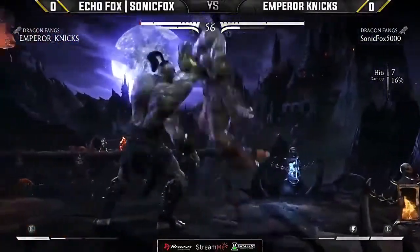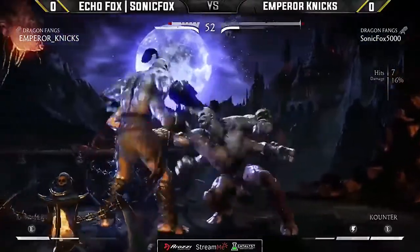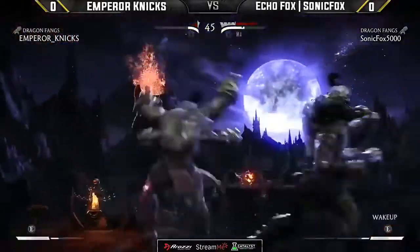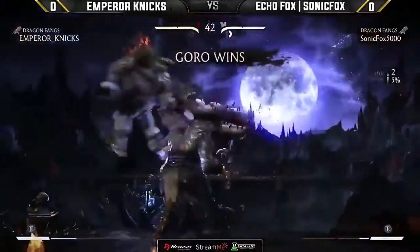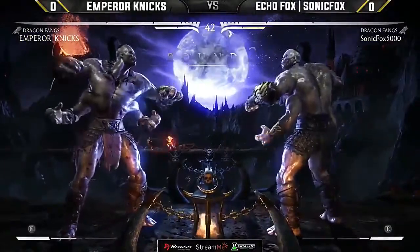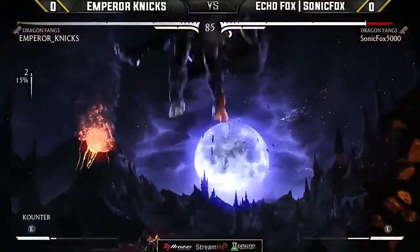Plus again — more plus frames. Look at the chip damage. Sonic Fox still has a lot of meter to work with, but now Nyx is in the lead. Another down one command grab. A down one command grab — we're going to be seeing a lot of this. He didn't have the stamina to place but could chip out of the X-ray. But reversal spin from SonicFox. SonicFox closing out the first round by the skin of his teeth.